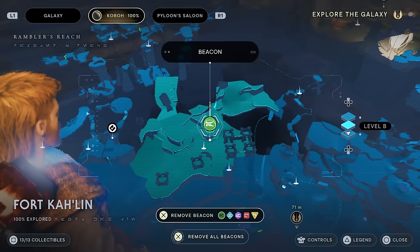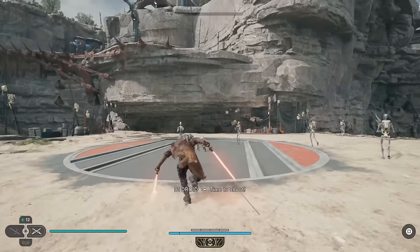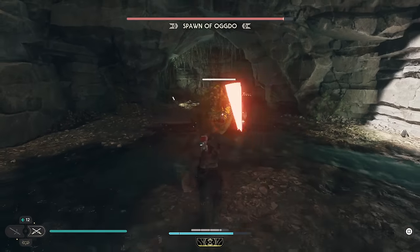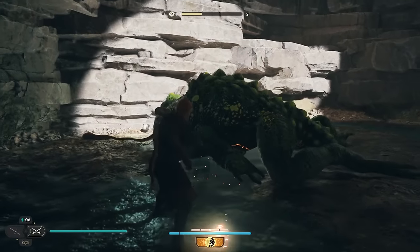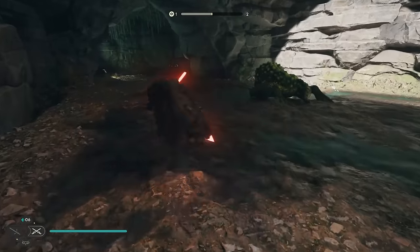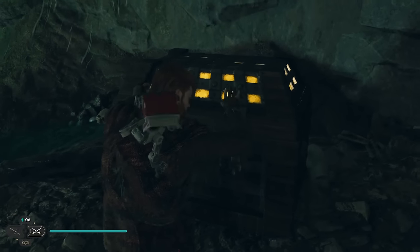So our next chest is in Fort Kallen. While it's quite simple to get there, the means of actually being able to open the chest is a little more difficult, as we'll be fighting the Spawn of Ogdo. Feel free to fight it on whatever difficulty you feel necessary, as it's quite a challenging fight regardless. Once you've taken care of that, you'll just be able to walk to the back of the room, and you will be rewarded with Cal's Classic Honcho.